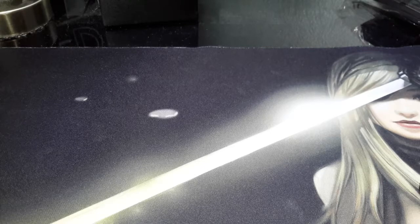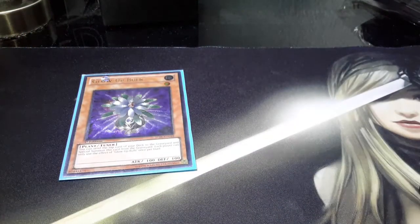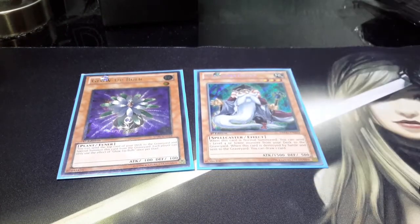For utility cards, we've got a Glow-Up Bulb for Naturia Beast, and Mathematician just for setting up the graveyard.